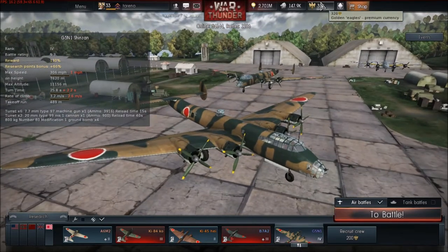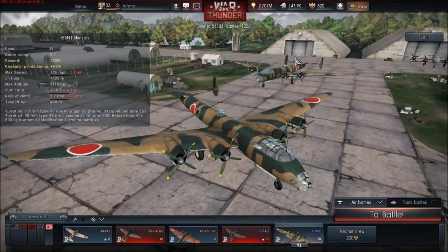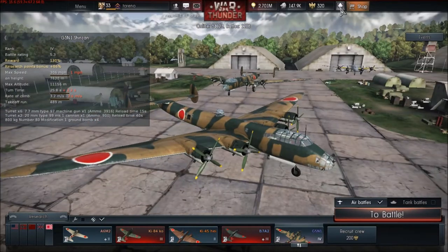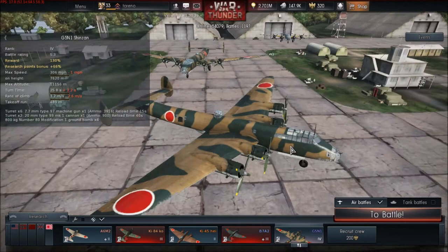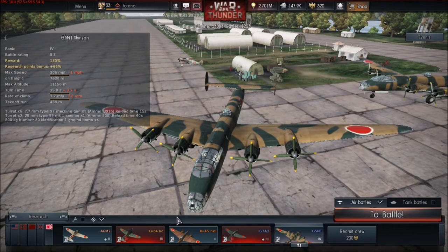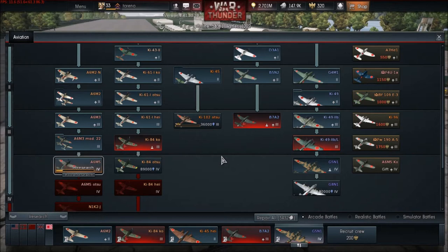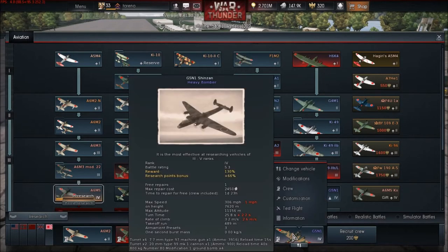That will cost golden eagles, something I haven't particularly used myself, but it may be useful for some of you. Before we even jump into a match, there are a number of things we can do with our lineup that can substantially affect how many RP and Silver Lions we will get.